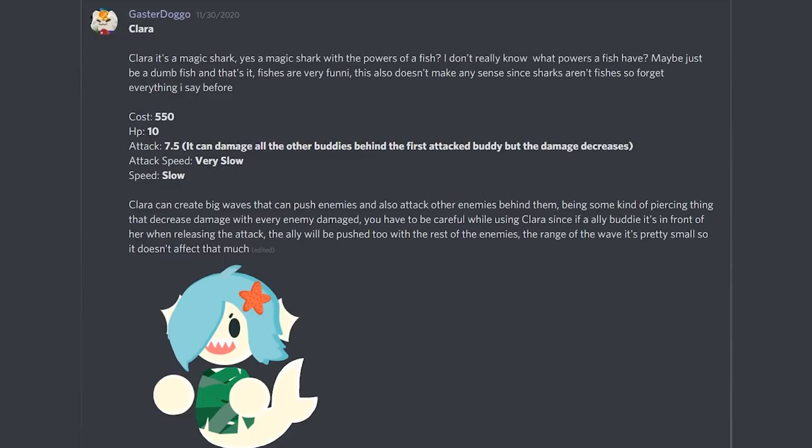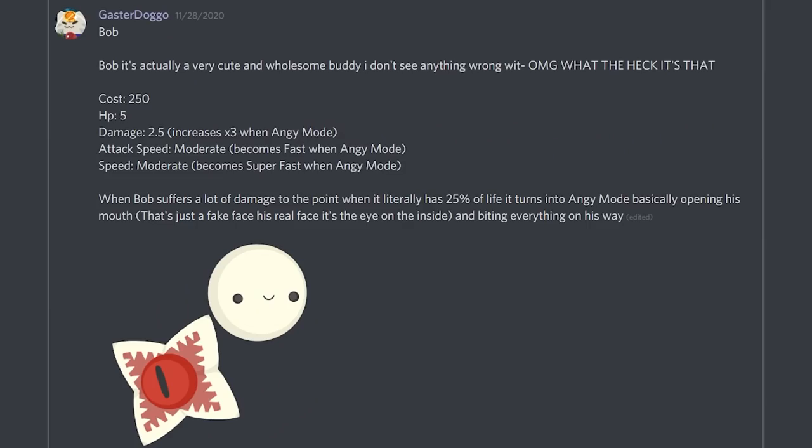I love the attack idea where she's kind of a long-range unit with this wave. I think it would add a really cool dynamic because you might not want to push your own enemies back — or maybe you do, for strategy. Like, you could send out a Damien and then send out Clara to push the Damien towards the enemies. I can see a lot of interesting strategy around this buddy, and I think it's mechanically really cool.